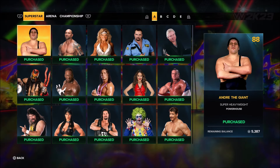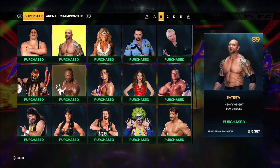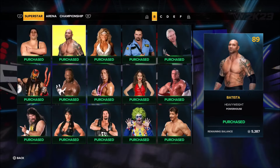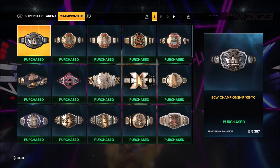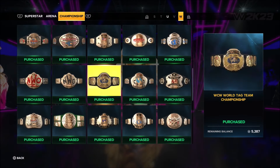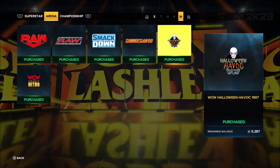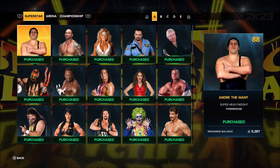The bulk of everything is going to be in purchasables and showcase mode — those are the most important things. In purchasables, you've got 59 different superstars you can purchase, all about a thousand points or tokens. Then you have 52 different championship belts and a couple of arenas. Most of the arenas are going to be in showcase mode.